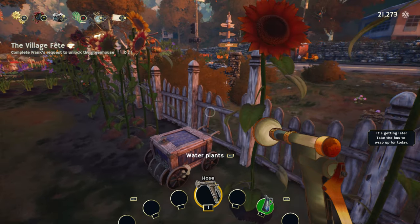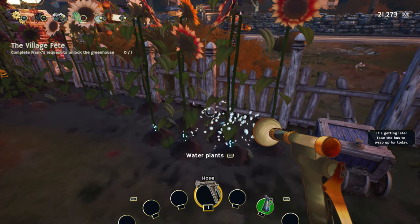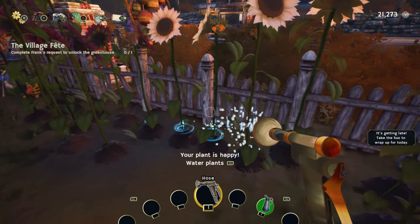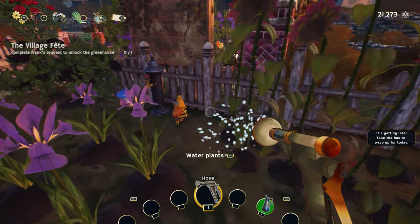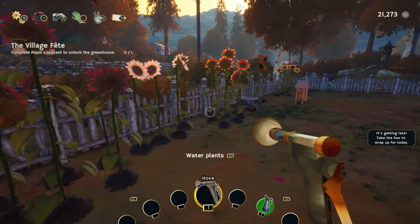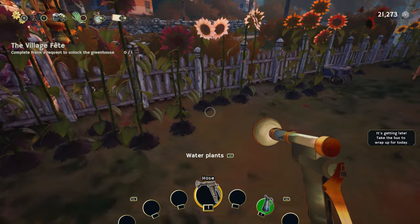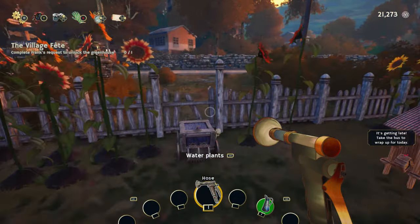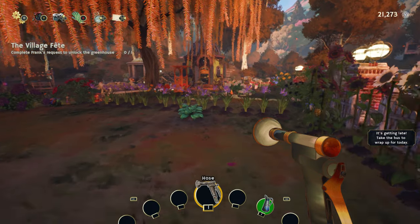I believe those are the orange, because these are the wild sunflowers. There's a red and an orange and they actually look really similar. We have the white and the purple. I think I forgot to plant the orange or the red — I've forgotten to plant one of them.